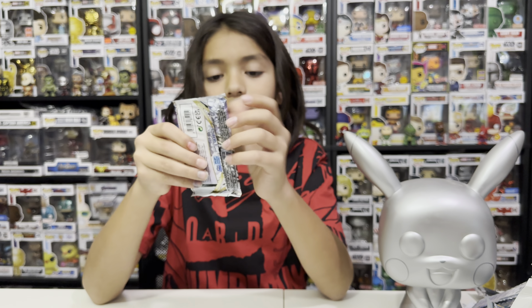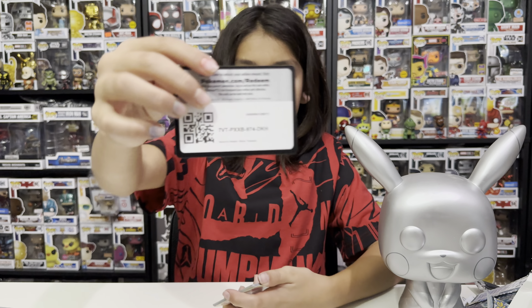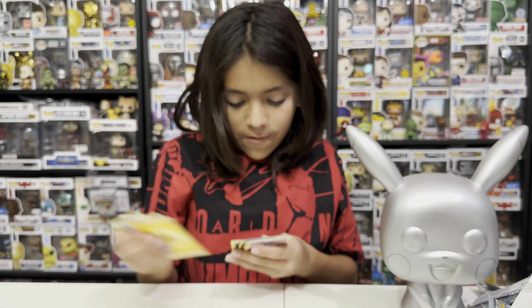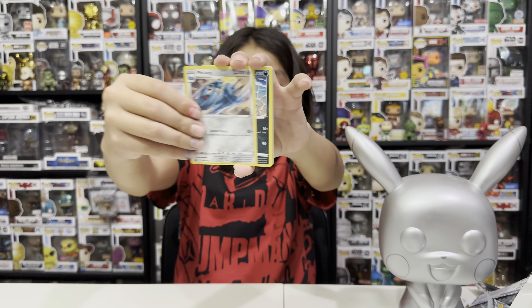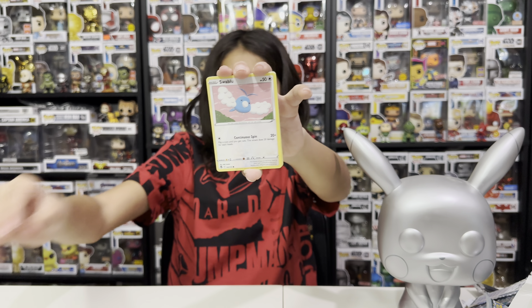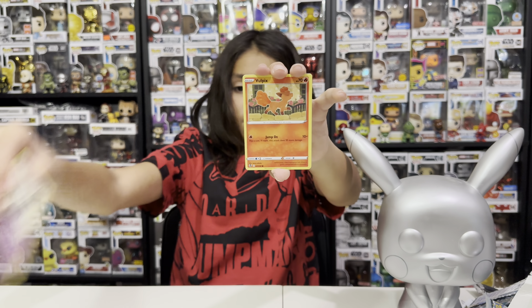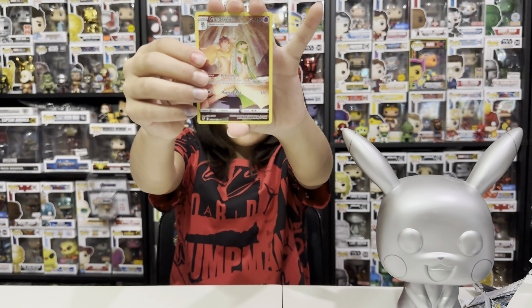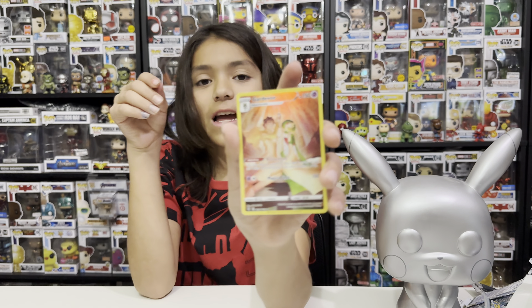Last two Vulpix packs. Pack: electric — Metang, Toxapex, Lance, Swablu, Swirlix, Rotom, Dreepy, Vulpix, and a Gardevoir trainer gallery! Finally a trainer gallery on white code cards, plus Amugus. We finally got something good out of white code cards — still hoping for Regidrago or Duraludon.